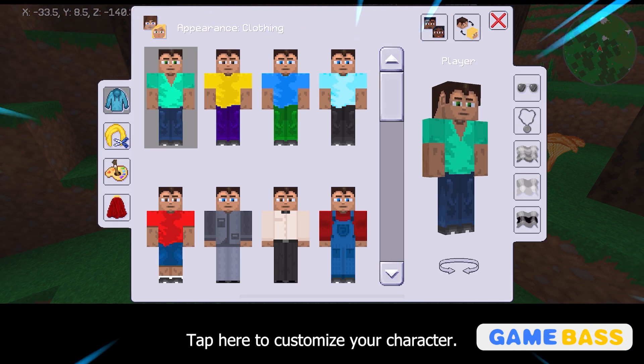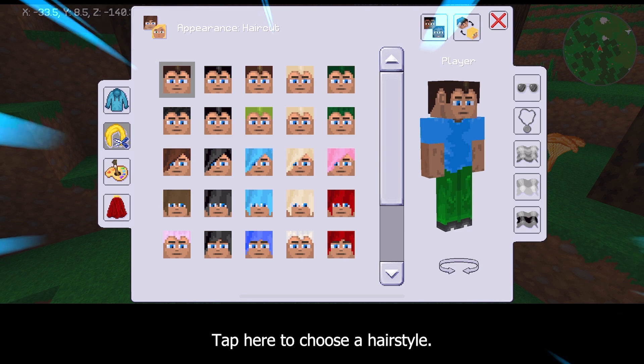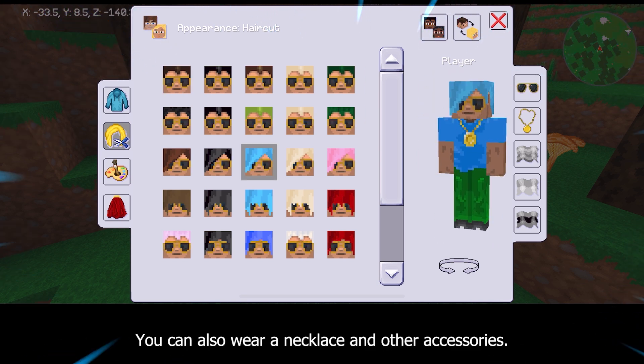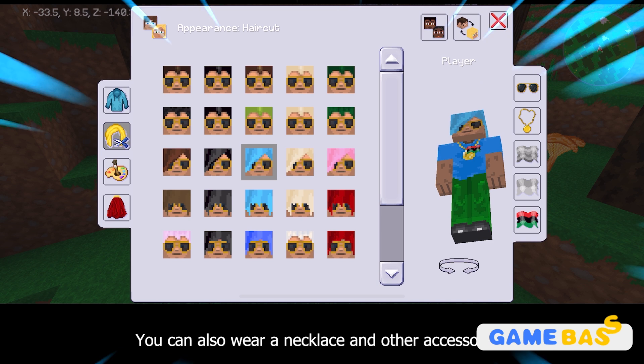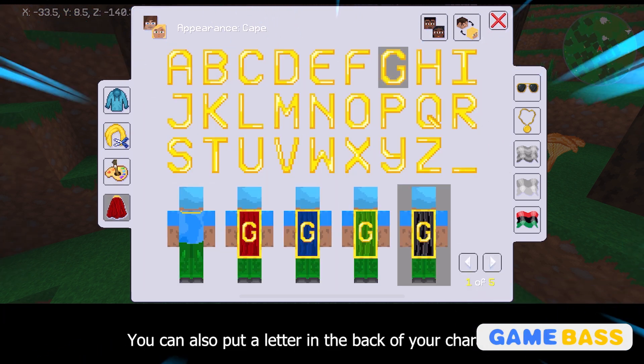Tap here to customize your character. You can freely select a shirt. Tap here to choose a hairstyle. Tap here to put on sunglasses. You can also wear a necklace and other accessories. This is where you select the color of your name. You can also put a letter on the back of your character.